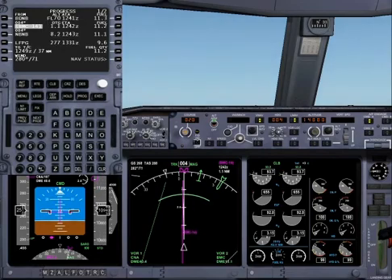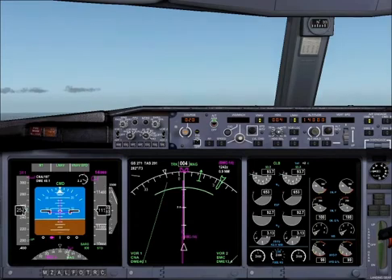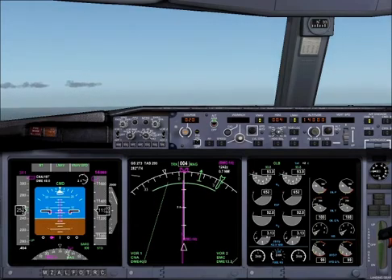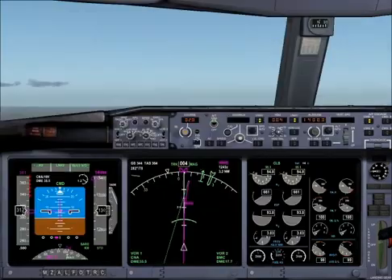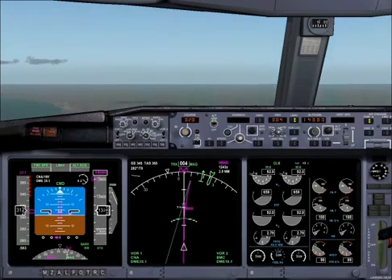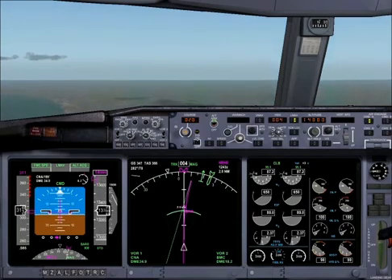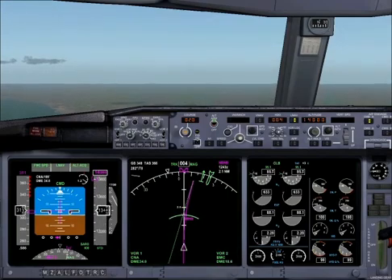3-1-1 knots. Checked. Passing flight level 1-3-0, Littoral 0-6-4. Littoral 0-6-4, climb flight level 2-0-0.